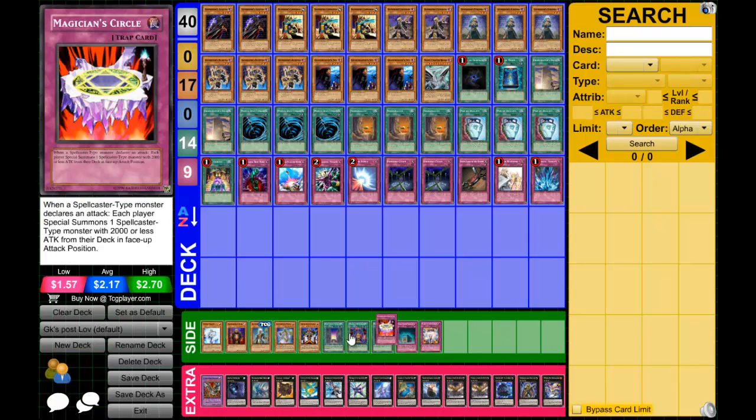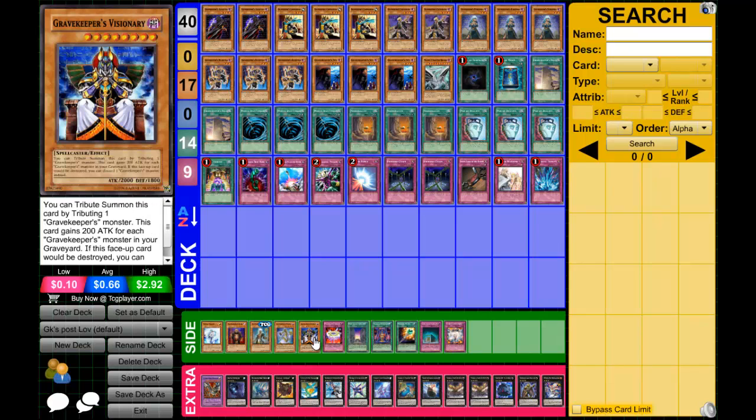You could main deck Gravekeeper's Visionary if you're running Magician's Circle. Magician's Circle says when a spellcaster-type monster declares an attack, each player special summons one spellcaster with 2000 or less attack from their deck in face-up attack position. You don't need them to have a spellcaster — as long as your spellcaster attacks and you activate the card, you bring out a free 2500 that gains 200 for each Gravekeeper in your graveyard.